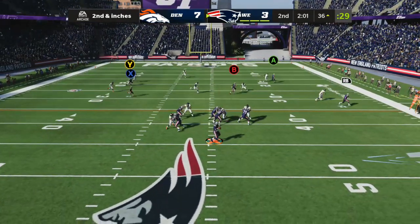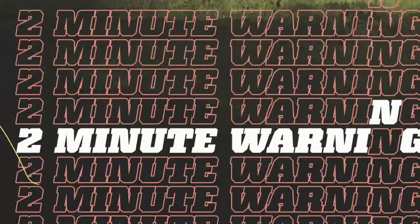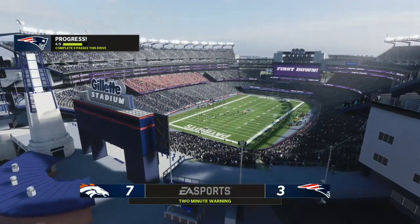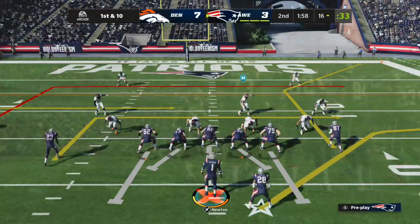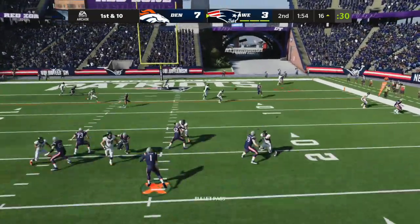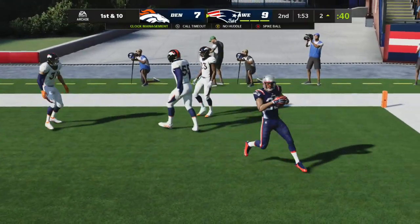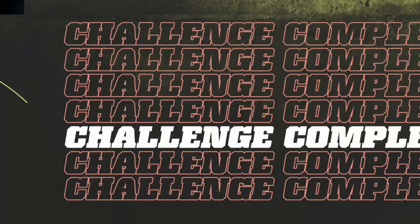On second and very short, Newton. Here's Hester open right side, and this is going to be another first down as they'll make the tackle at the Broncos 16. From the red zone now, Newton — and that's going to be caught for a Patriot touchdown. Devin Hester there to make the grab.